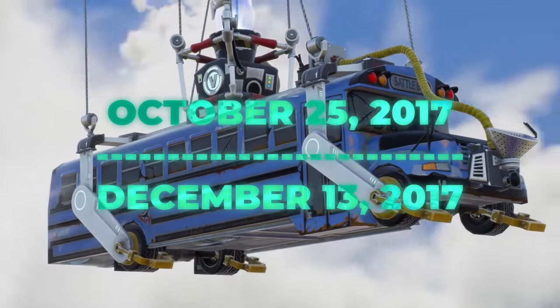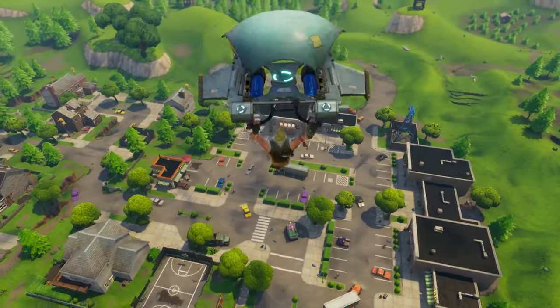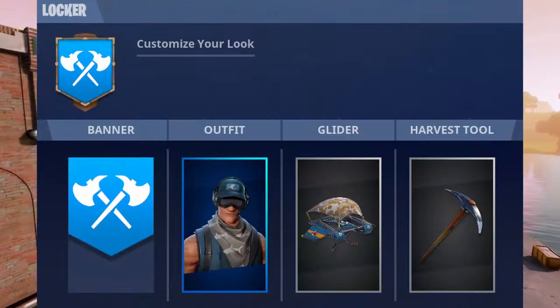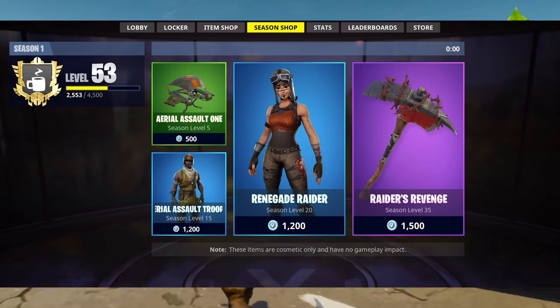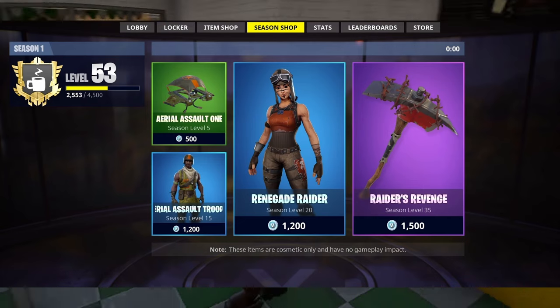Season 1. Starting on October 25th and ending on December 13th of 2017, Battle Royale had only been out for one month. Season 1 was the shortest season in Chapter 1 and introduced many key game features such as the item shop, locker, leaderboards, and season levels. A season shop was also introduced where you could purchase items such as the Renegade Raider and Aerial Assault Trooper skins once you hit a certain level.